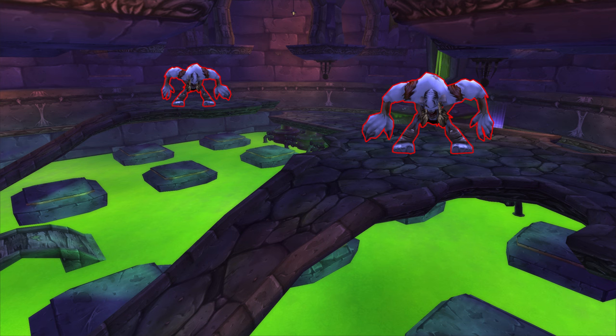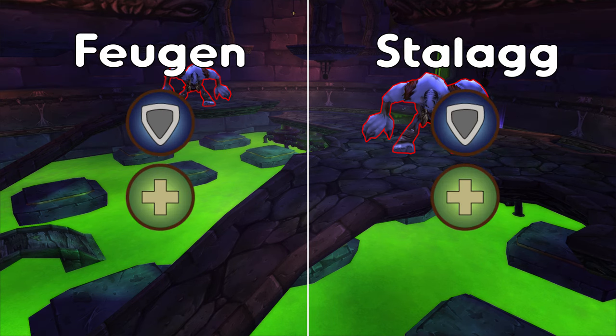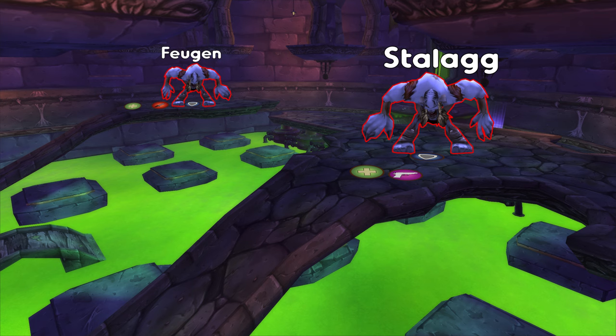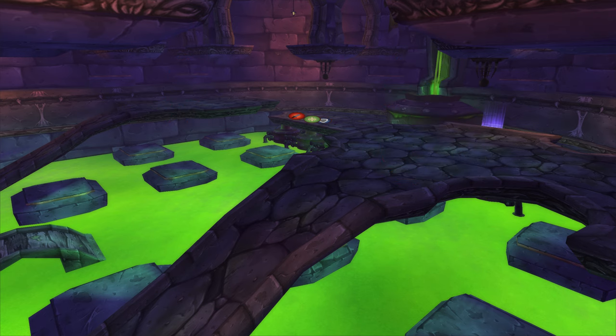Thaddius. For the first phase you need to split your raid into two groups — both need healers and a tank, with melee in one group and ranged and casters in the other. The melee group goes to Feugen whilst the ranged group goes to Stalagg. Stalagg does a bit more damage than Feugen but Feugen drains mana. Kill them both within a few seconds of each other. Jump over the ledge — kick anyone that doesn't make it first try.